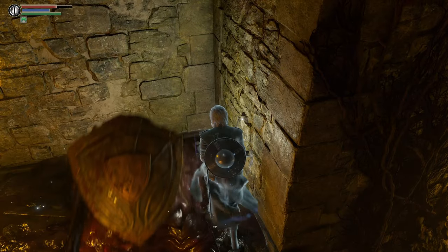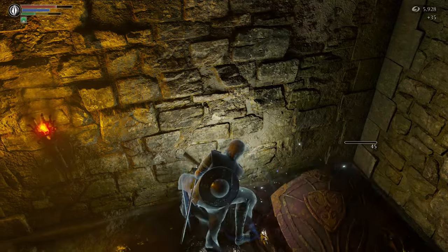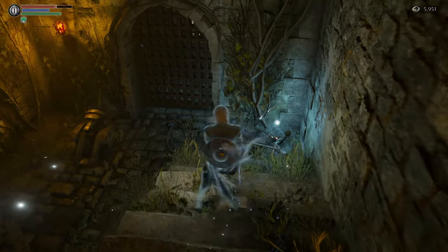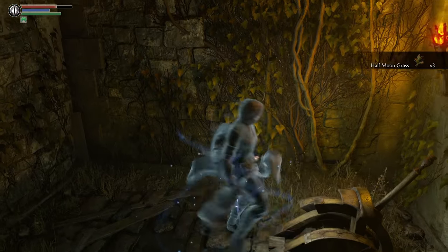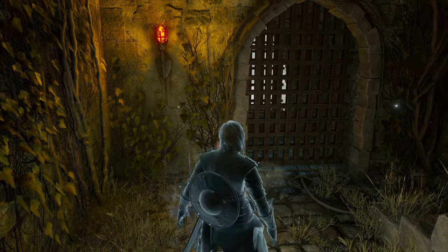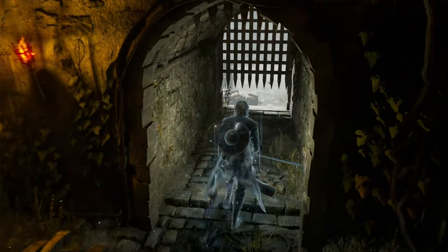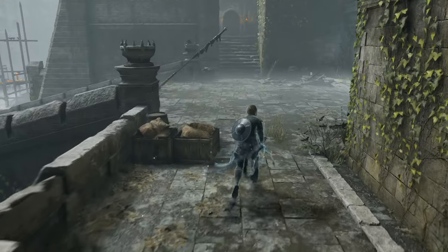You can see I'm doing like no damage — you want to get behind these guys, which can be a little bit irritating when they're against a wall. But they didn't give us any trouble that time. We got some more grass. And like that, we have unlocked our second shortcut in Boletaria. Look familiar? Pretty cool.